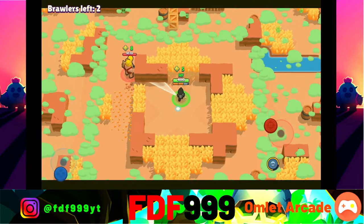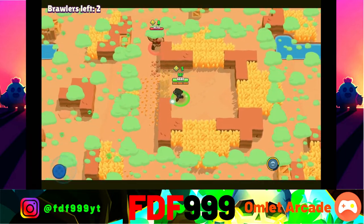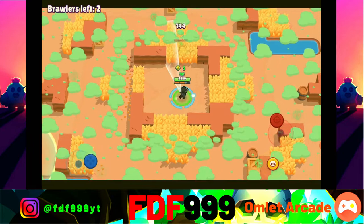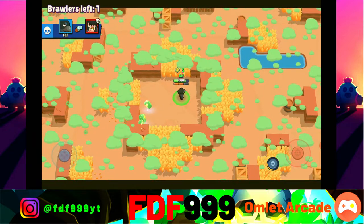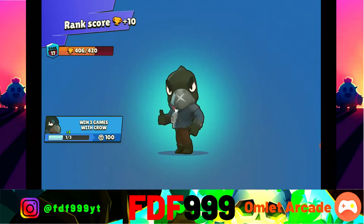I can't hit him — he's hiding really well behind the wall. Let's see if we can get the win, and we are going to get the win with Crow! That's just amazing. We got five points in the first game.